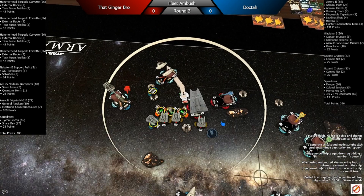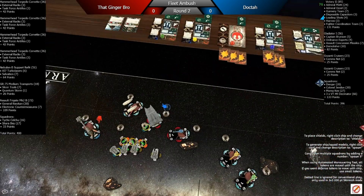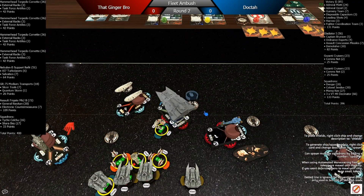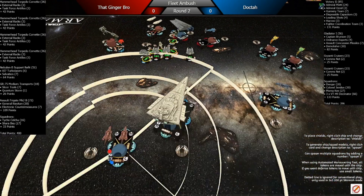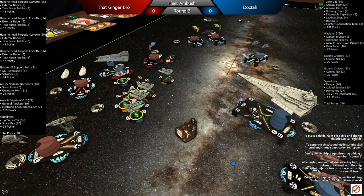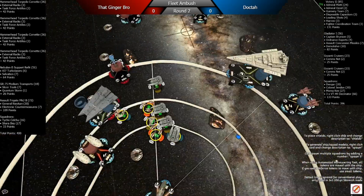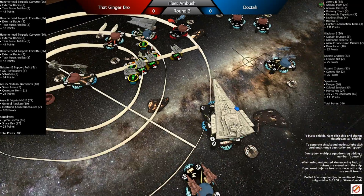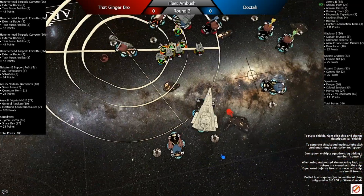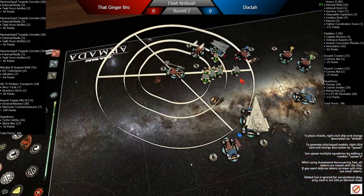I ram the Quantum Storm here with Slicer Tools. He really loves the Slicer Tools now — that's his main defense against squadrons. He ends up going with Salvation and throws three red here against my Victory. We just had to do math because Salvation makes math tricky. He didn't attack the Demolisher — that's strange, just those little misplays I was talking about.